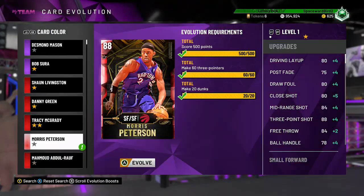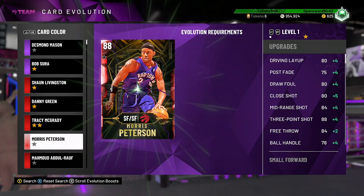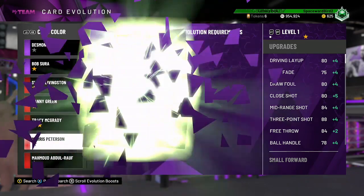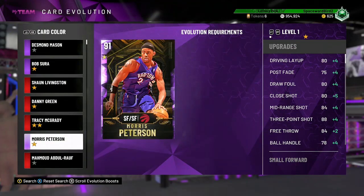Morris Peterson — I just evolved the card, from a Ruby to a 91 overall Amethyst. Gets a ton of shooting upgrades, including a 92 open shot three and an 88 mid. Improved ball handling to an 82 and passing. Improved offensive consistency to a 95. The added badges include Hall of Fame Slippery Off Ball, Gold Range Extender, Gold Bailout, Deadeye, Hot Start, and Pump Fake Maestro — no idea what that is, but sounds cool.